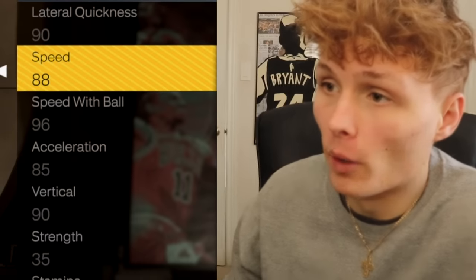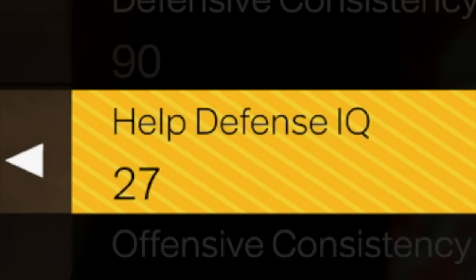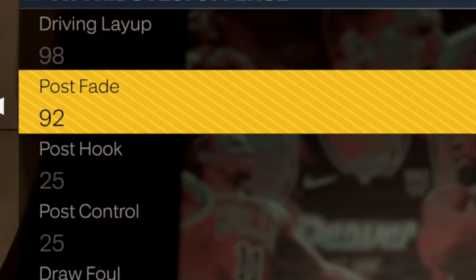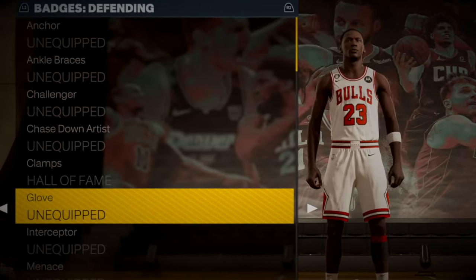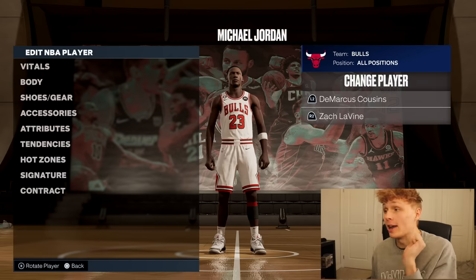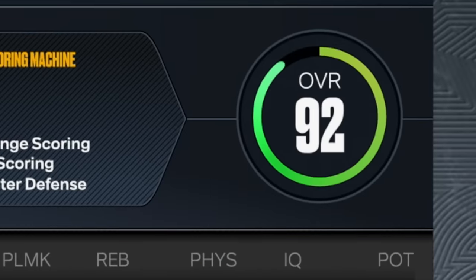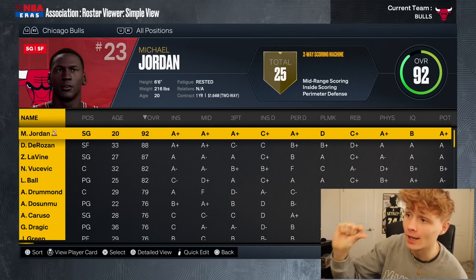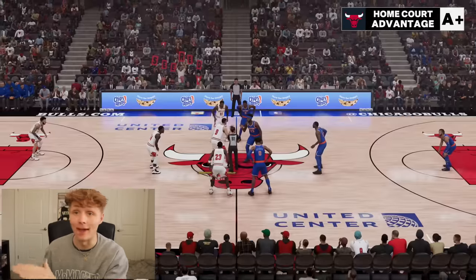I used 20 points to upgrade both speed and acceleration up to 95. The main thing MJ was lacking was his IQ, so we upgraded that and his post fade away. I used 4 points to take his Agent 3 up to Hall of Fame. I also gave Mike the defensive badges he deserves. Michael Jordan is up to a 92 overall — we are getting so close to that 99. I played 6 games in a row stacking up points without upgrading Michael Jordan yet, reaching a total of 589 points, and should be enough to boost him from 92 to 99.